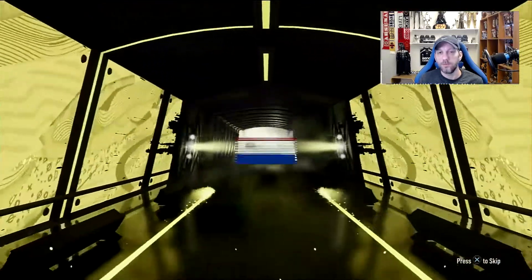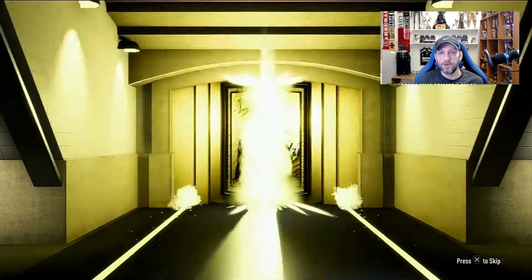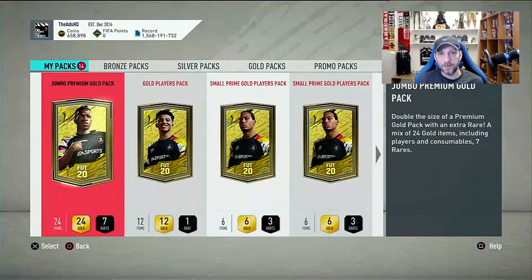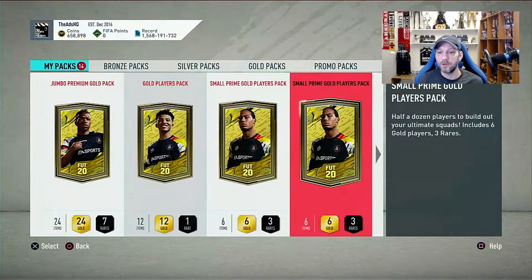I used all those tradables to complete the Rooney SBC that came out yesterday. So all in all I opened a few packs, I got a few good players — especially that Alaba that I have in my team. I'm gonna show you later how I play them. So with that, we're gonna go into today's packs.